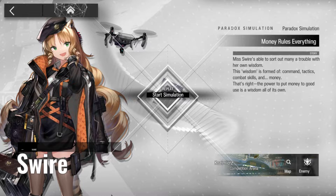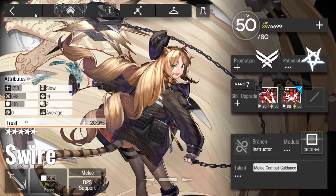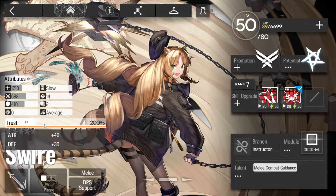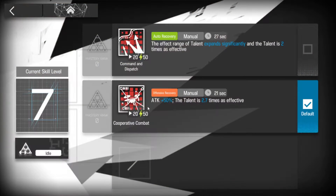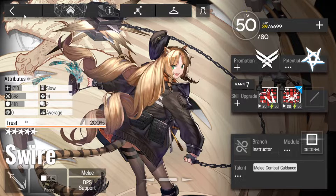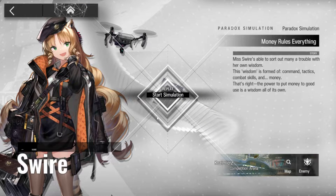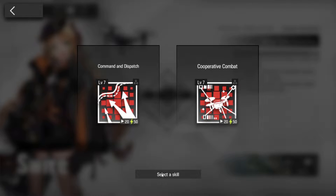Hey guys and gals, Swire is up next. My Swire for this particular one is E250, Max Trust, no mastery points. I have pulled off the module for this. You will find it easier if you do have the module equipped, just because of how the map plays itself out. I've yanked the module off just to show that it can be done. I would also be very comfortable to wager that you definitely don't need a Swire as well leveled as mine, again because of how the map plays itself out.